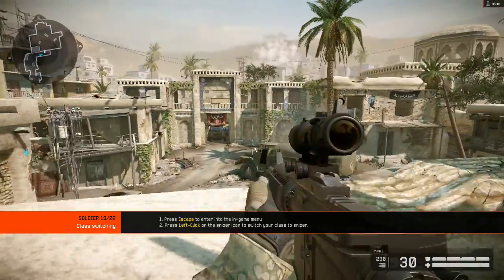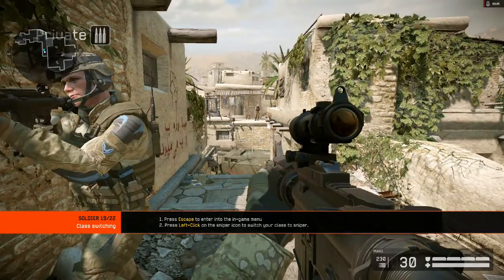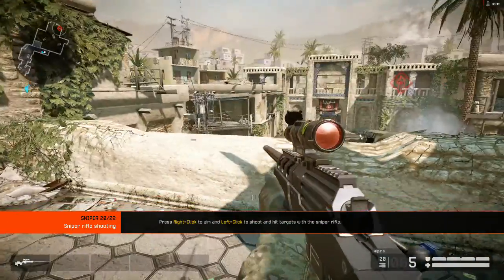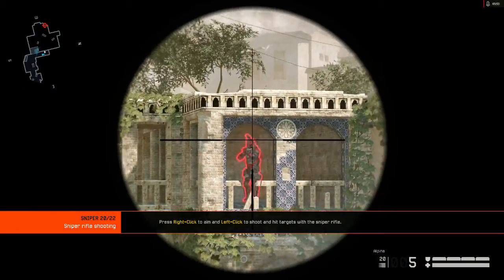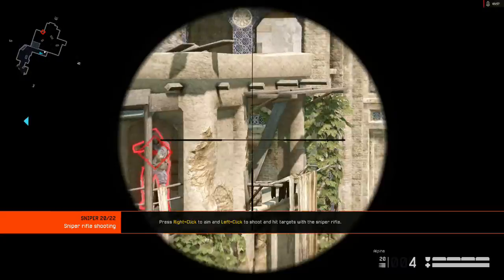There are four combat classes. Rifleman and Sniper are available now, and Engineer and Medic become available when you acquire more experience. Each class has unique abilities. At long range, the Sniper rifle is the deadliest weapon — it has high damage and high precision with the extended scope zoom factor. Hit all the targets with your Sniper rifle.